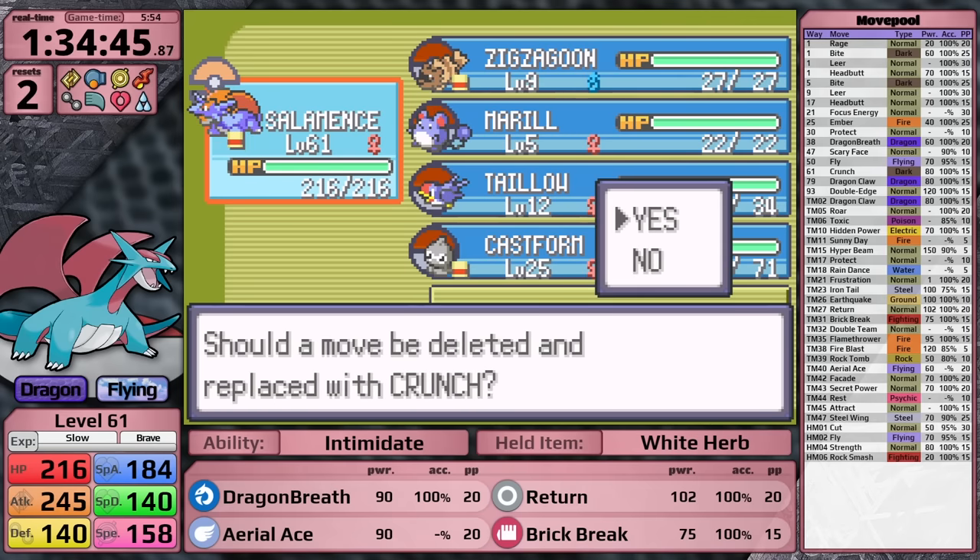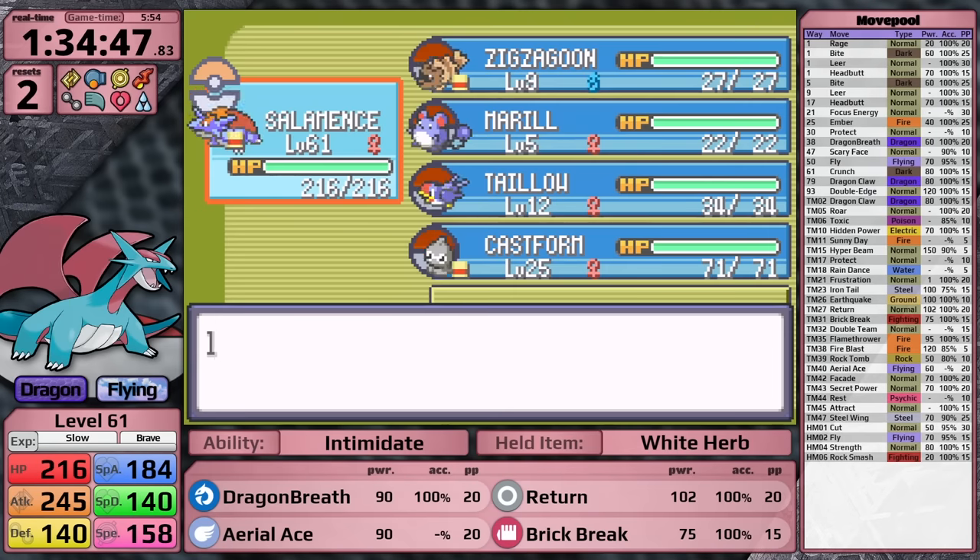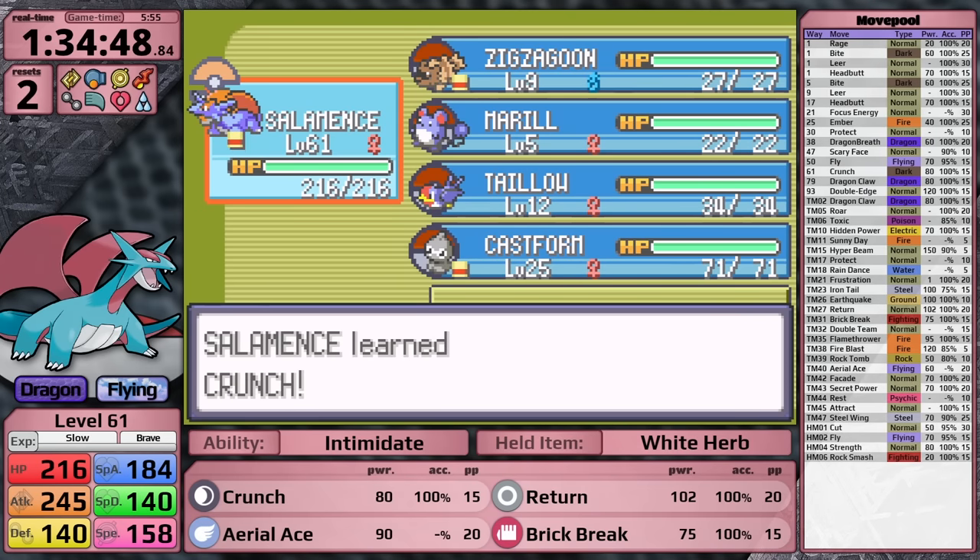During the use of these Rare Candies, I have the chance to learn Crunch. This is a fantastic counter to Phoebe's team, so I'm going to learn it in the place of Dragon Breath. Okay, it is time to face the Elite Four.